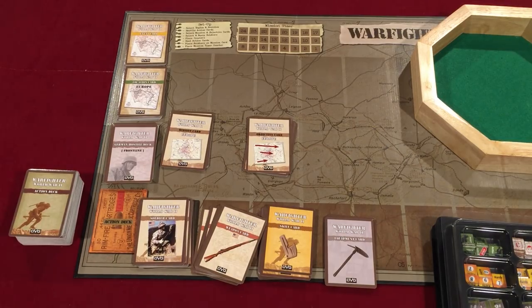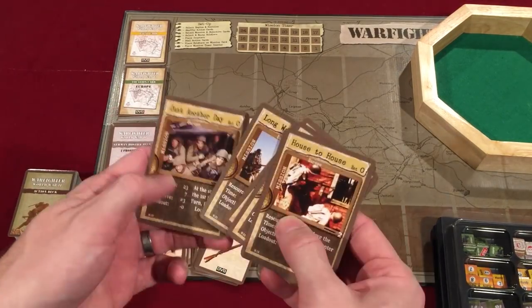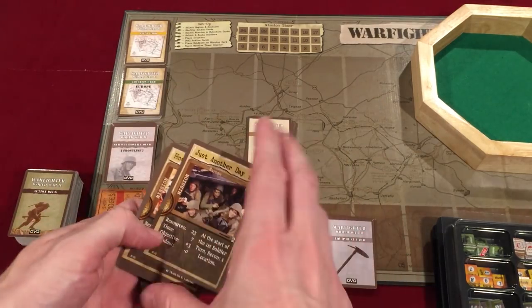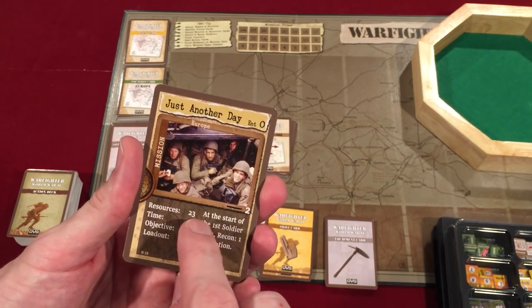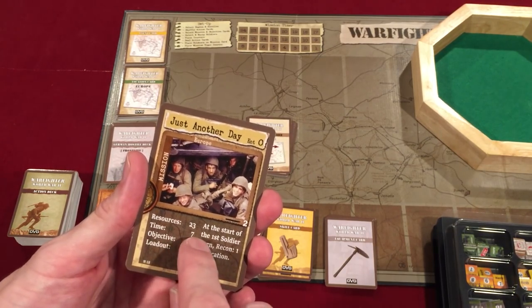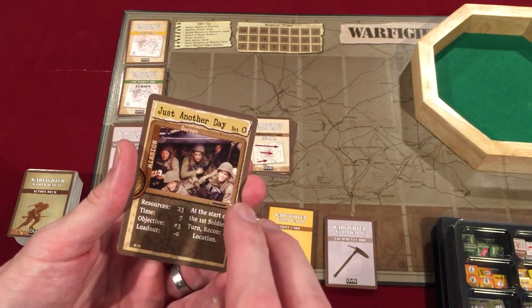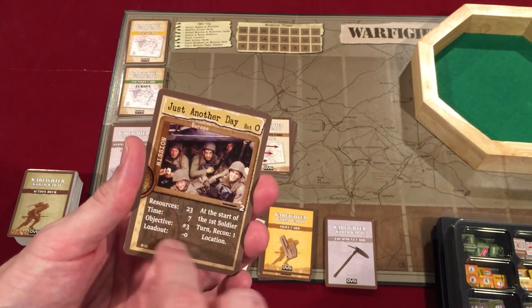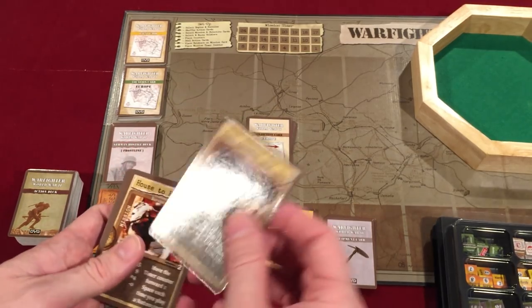Now I have to choose a mission and an objective. In the tutorial they chose the mission called Just Another Day. We're going to choose this one mission and the rest of the cards will go back to the box. This mission tells us that our total resources is 23 — that's how many resource points we have to build our group of soldiers. It also tells us we have seven turns to complete this mission, and the objective will be at location number three. There are no loadout changes, so it's like a short mission.